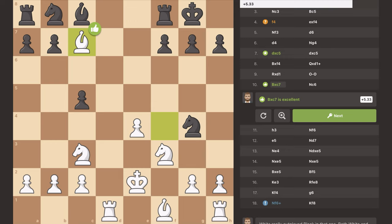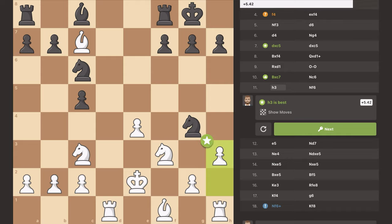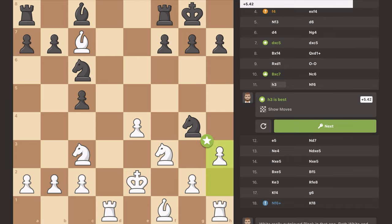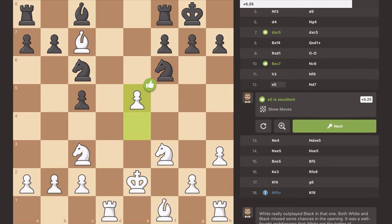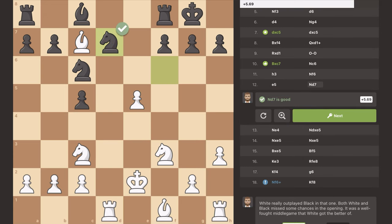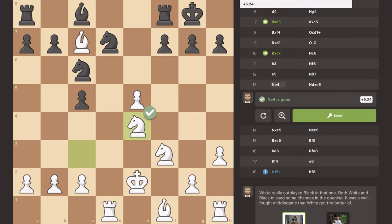Subscribe right now because you do not want to miss my next video. Let's continue this game. He moves up his knight, just developing another piece. I move my pawn up trying to kick out his knight. It has to move back and so now I attack it again with the other pawn. Now the knights are right next to each other attacking my pawn.